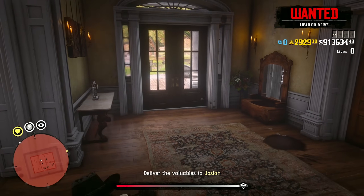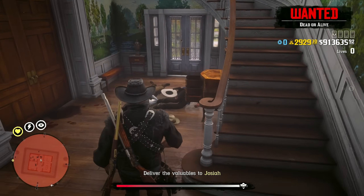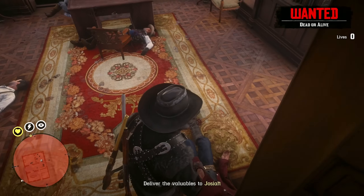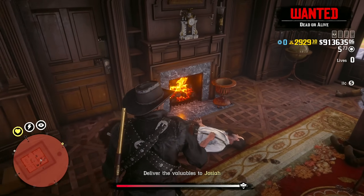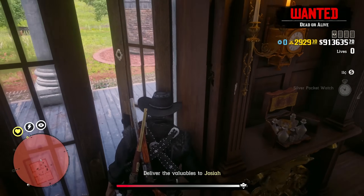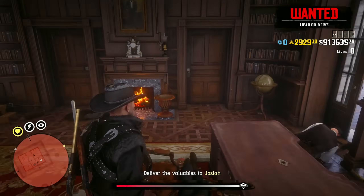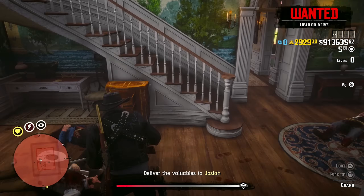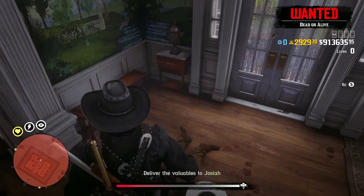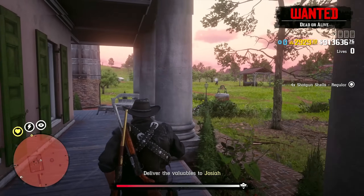But that's it — that's the mission. We are at 6 minutes 45 seconds on the clock. So what I'm going to do is finish looting the rest of these bodies and we'll take the valuables to Josiah, and I want to get to the 12-minute mark so we can see how much gold, money, and XP we'll make for 12 minutes on this. It should be 64 gold nuggets while this mission is double gold — I would imagine about 80 bucks for 12 minutes spent, and then like 1,200 to 1,300 XP.